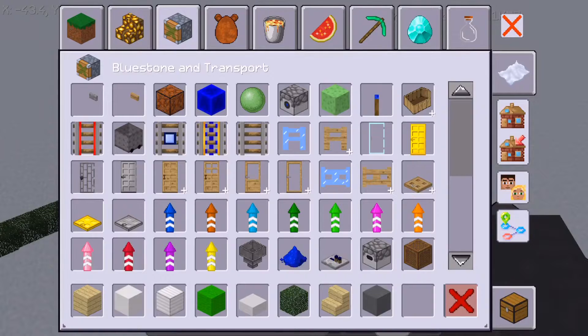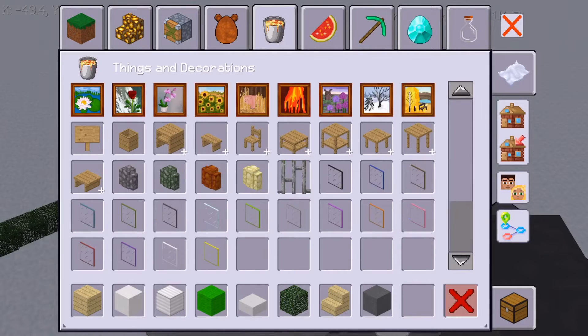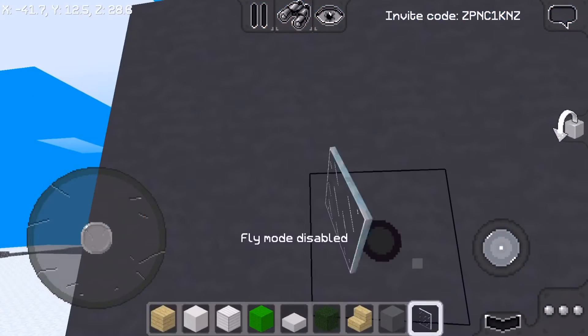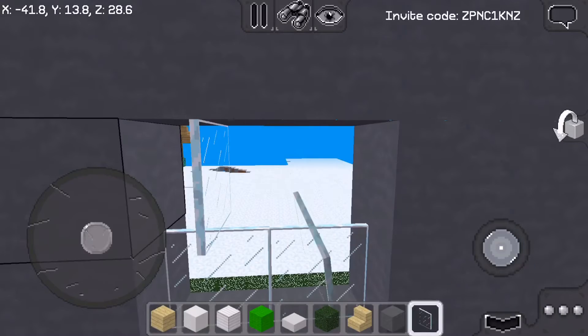We're almost gonna be done with this part — not quite done, I'm just gonna grab windows. I'm gonna use the windows for decorating because I don't want this to look weird without windows. Who does a house without windows?